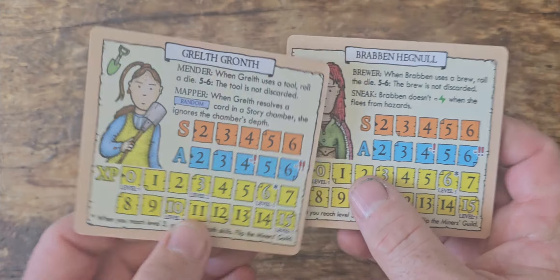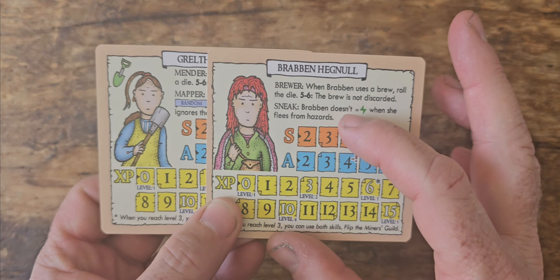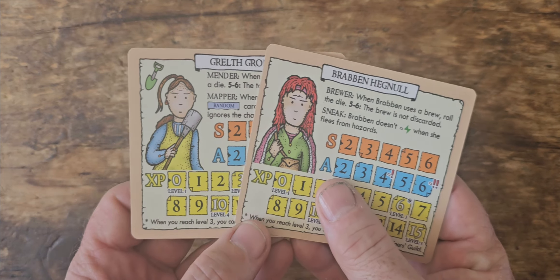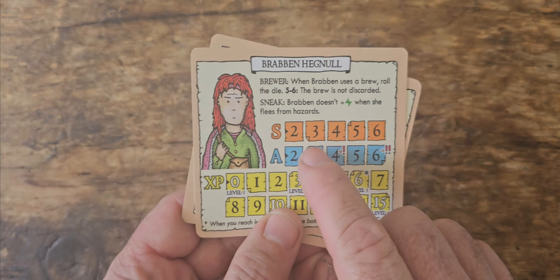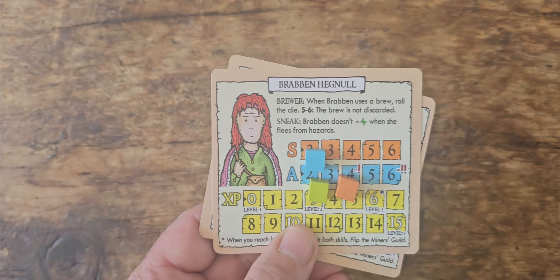There are four different characters you can play as. Each of these cards are double-sided, and each character has their own piece of starting equipment and special skills. The second skill unlocks when you've reached level three. You have strength, agility, and XP, and these are kept track of with the three little wooden cubes.